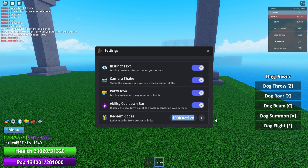Next up we got '100kactive' — make sure to pause the video if I go too fast. Then we got '70kactive', which will give you 750,000 cash and 750 gems. After that, '40kactive' will give you 1,000 gems — it's insane how much gems you can get for free. And then '20kactive' gives you 850,000 cash and 850 gems. Next up, '10kactive' will give you a bunch of cash and gems as well.